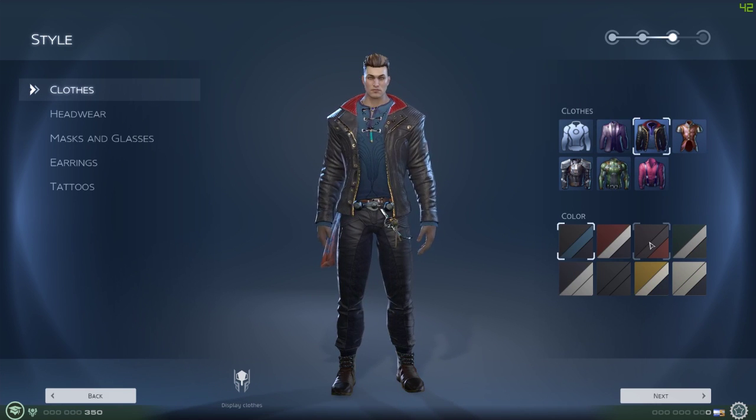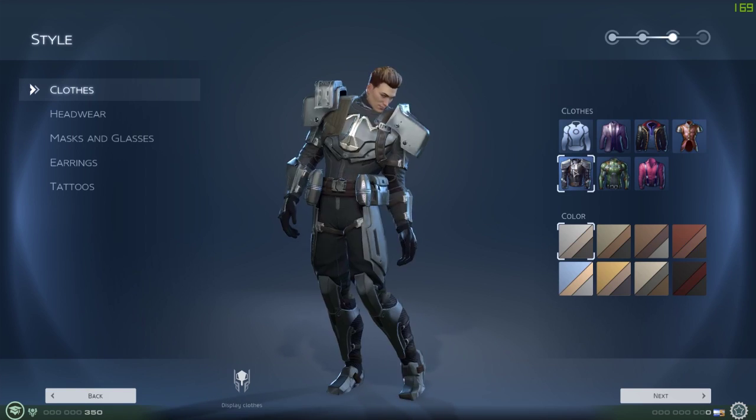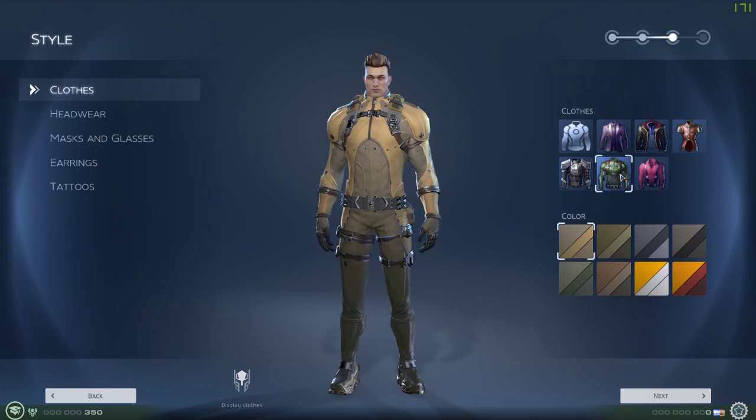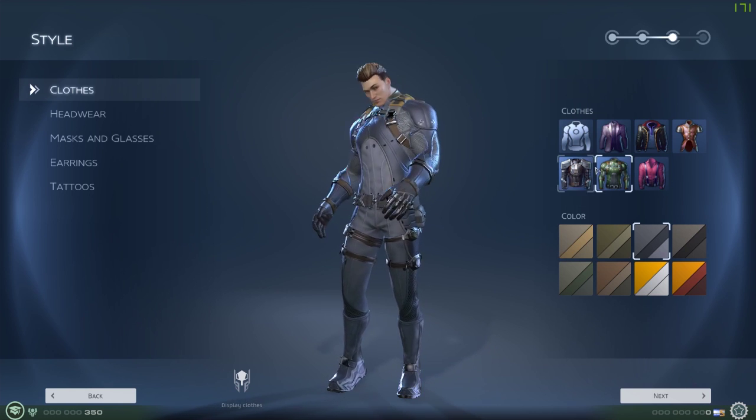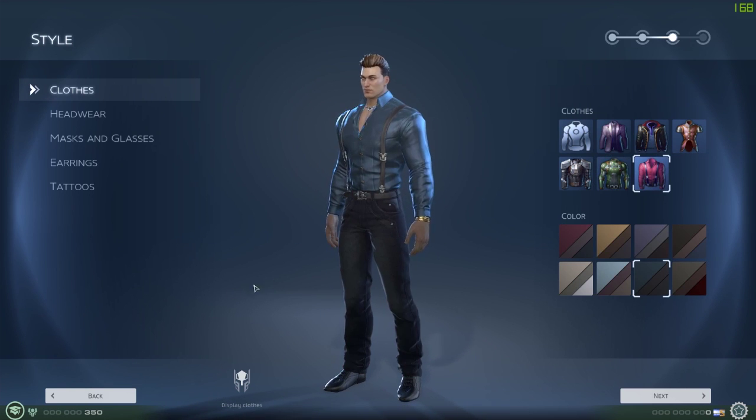You've got Rocker, which is like punk. Rogue. This power armor type thing - a light power armor suit. This one which is like tactical clothes, which are all pretty good.